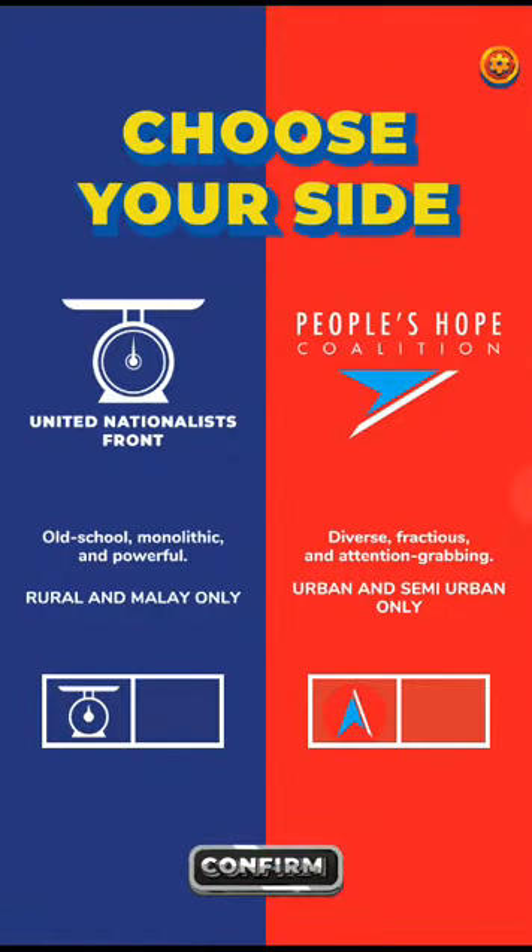So you can actually choose between your side — the People's Hope Coalition. It's actually based on true, real events, just with different logos and even with similar characteristics. The old school, monolithic, powerful, rural and Malay side, and the People's Hope — diverse, attention-grabbing, urban and semi-urban. So I'm going to have two parts.